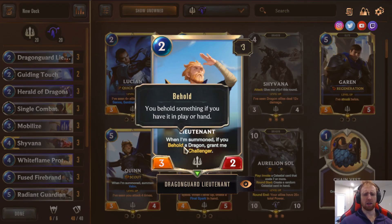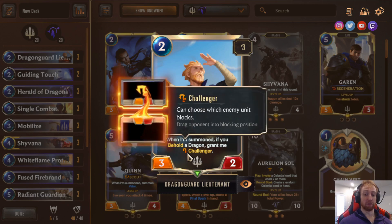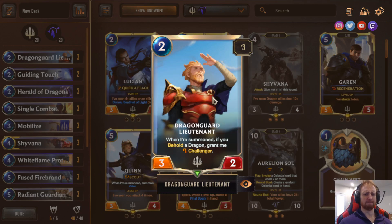First card: Drag Garly Tenet. It's a new card — when summoned, if you Behold a Dragon (have one in hand or in play), you can grant me Challenger. She becomes a 3/2 Challenger for 2 mana. Really good at picking apart certain early game strategies. If you can get it to trade with like an Omenhawk or their Herald Dragon and then block another unit, it's good because this deck has a weaker early game that it compensates for with a strong late game. A 3/2 Challenger for 2 is pretty good.